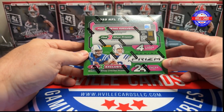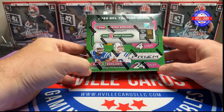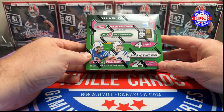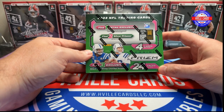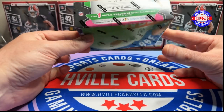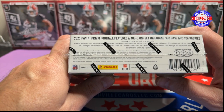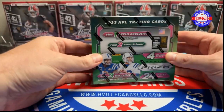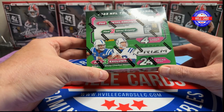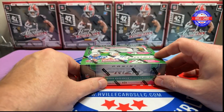Today we are going to open up one of our retail boxes of Prism. Some of the last ones, we got a black and white checkerboard of Brock Purdy, which was really nice. I want to find CJ Stroud of that, because oh my gosh, would that be nice. You get one green ice Prism of a base or rookie, and all the inserts are going to be green ice Prism, so it makes you feel like you're getting more than just one. You get two silver Prisms. It says find three black and white checkers, but sometimes you can get up to five.